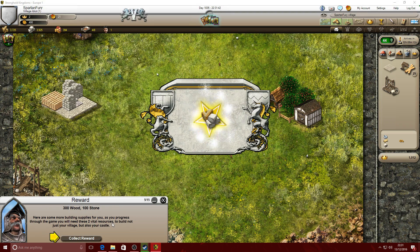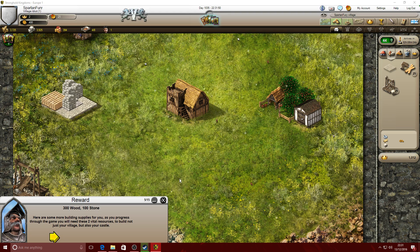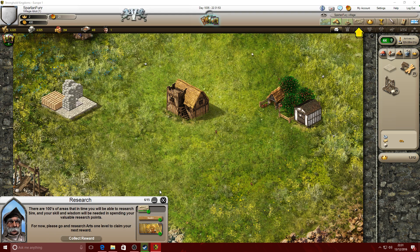Here are some more building supplies for you. As you progress through the game you will need two vital resources to build not just your village but also your castle. Claim my reward - 300 wood, 100 stone. Perfect.